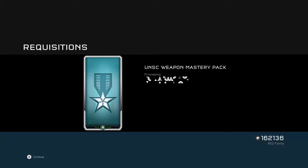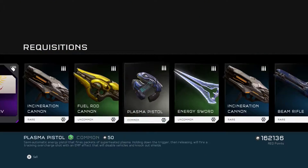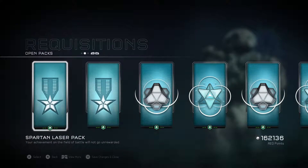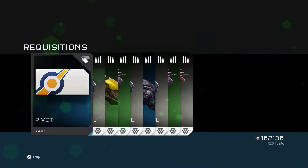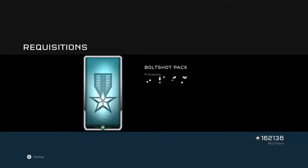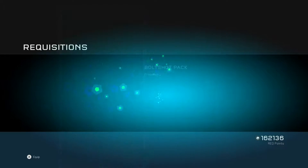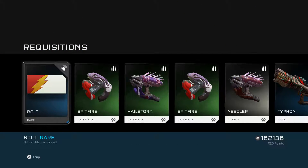UNSC weapon mastery pack - oh I like that emblem. Spartan laser pack, this took me a long time to get. I used Super Fiesta that just came out - oh I like that, it's kind of like the flashes, a bolt there.